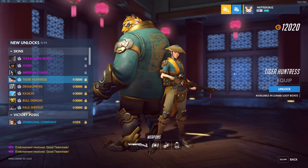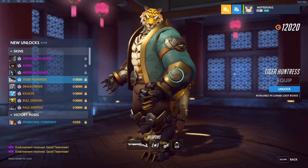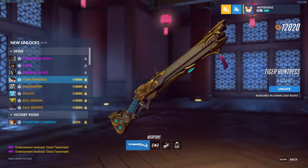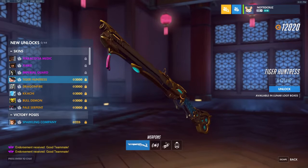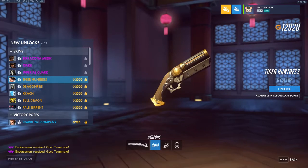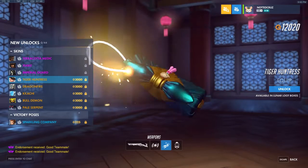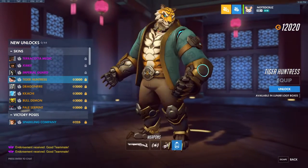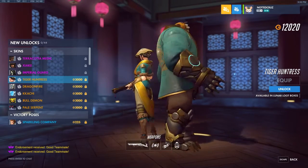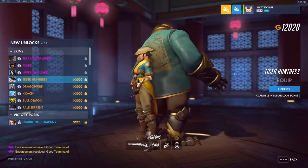We have Tiger Huntress Ash — this was one of the ones that I saw beforehand, released on Twitter. Bob's pretty cool, there's a little Tiger Bob. Here's a look at Ash with her gun. Very nice. Here is her coach gun with a little swirl on it. I believe this is supposed to be a Korean-based skin. Very cool looking dynamite. I do like this Ash skin a lot — it's actually probably one of my favorites for her. It's not as good as the Red Riding Hood one in my opinion, but it is still a very nice skin.